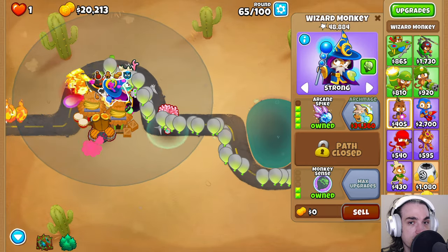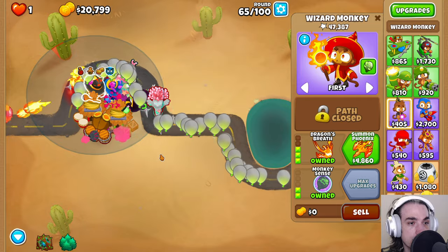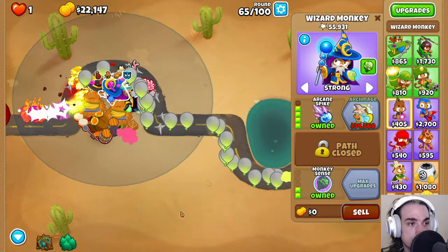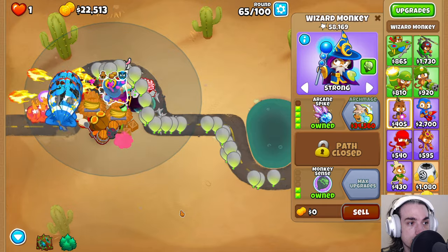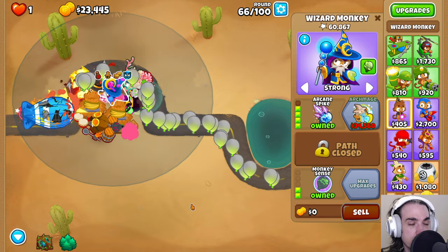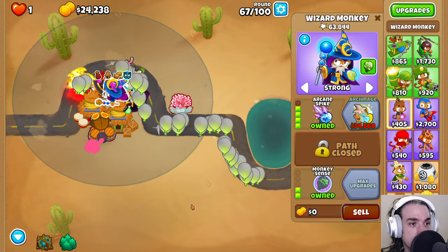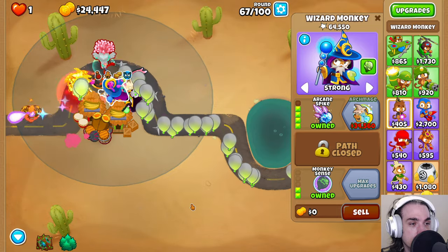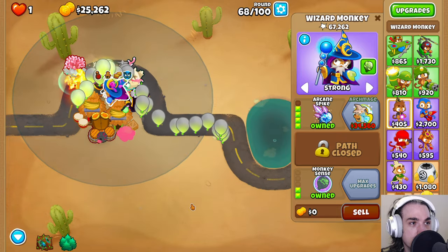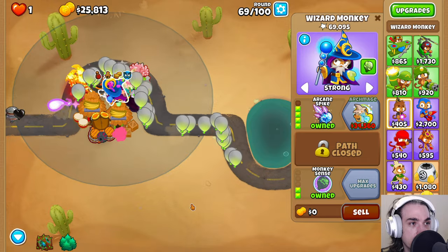The Necromancer being the cleanup, the Arcane Spike doing lots of damage, and the Ring of Fire and Dragon's Breath being front-loaded damage to anything that's not a MOAB. Oban reminding us that the MOABs are getting bigger — which is kind of true, kind of not true as well. You would think that voice line would trigger on round 60, but it triggering in the middle of a round that doesn't have a MOAB upgrade is kind of weird.